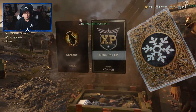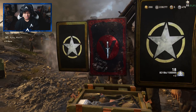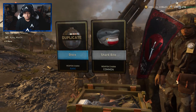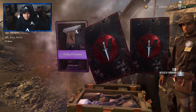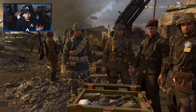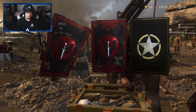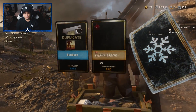You'd think that with the update where you're not supposed to get as many duplicates and you're supposed to be more catered towards getting stuff you don't have, I would get most of the other stuff I'm missing. Yet I'm sitting here with pretty much every single pistol grip, every single emblem, every single calling card — and I'm still not getting stuff I really want. Super frustrating, especially since you put down $100 for these drops.